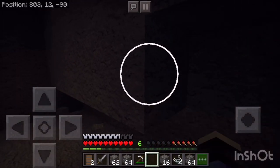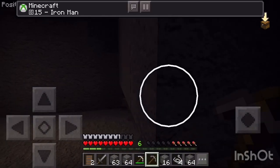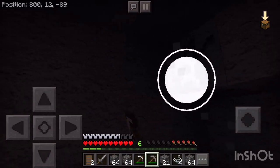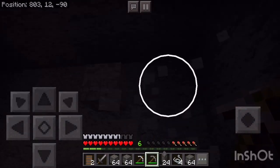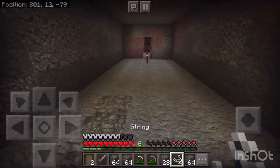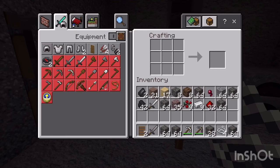Alrighty, I got an achievement — of course, like five seconds late — because that's the Iron Man achievement, which means you equip a full set of iron armor. I need more torches, so I'm going to go make some more sticks.